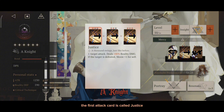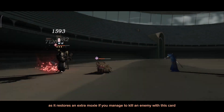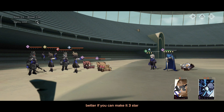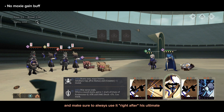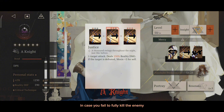The first attack card is called Justice. It is a one-target skill, and this card is the card that will help Ignite loop his ultimate, as it restores an extra moxie if you manage to kill an enemy with this card. You want to have this card at a minimum of 2-star before using it — better if you can make it 3-star or just have two 2-star copies of it. Make sure to always use it right after his ultimate and target the weakest mobs if any.